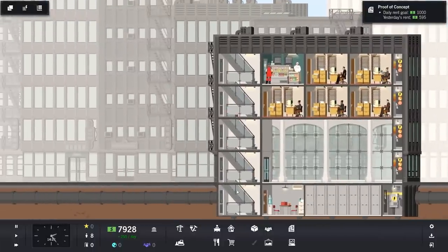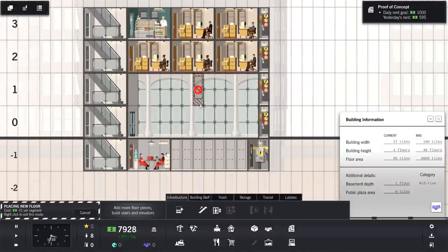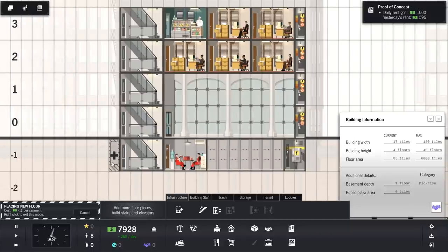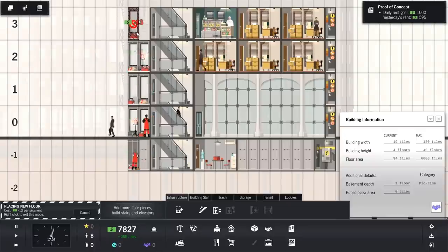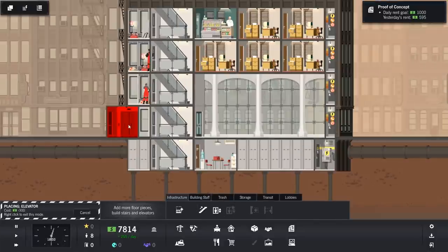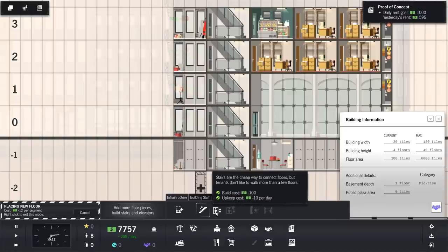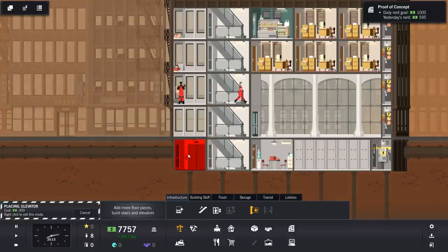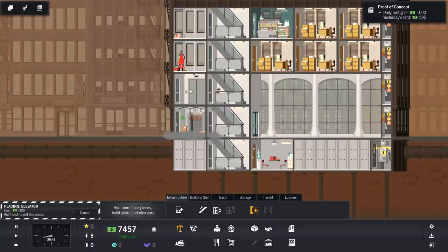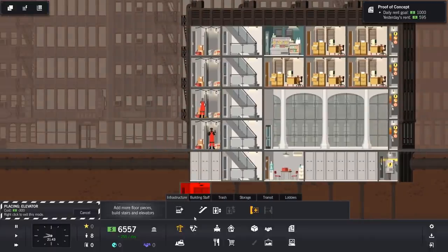I feel like we should probably move all of this over here. Would that be a massive job? Because this is the lovely entrance way here. I think we should probably do something like this — maybe even look at putting a lift in and having the stuff to the left of the lift. I think that's probably what we'll do. And we can't do a lift to the basement — that's interesting. Ground floor. Hopefully that's not too expensive.